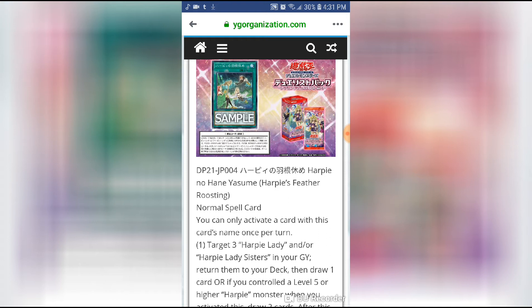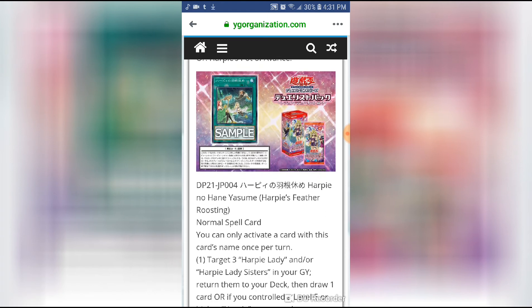Some people don't like this card because to get the bonus you need a level five or higher Harpy on the field. But that's not too hard when you're playing Harpy Channeler, Harpy's Pet Dragon, and Harpy Lady Sisters. A lot of the newer cards are supporting the older cards that were left to the wayside, and a lot of players are now giving those older cards a chance.